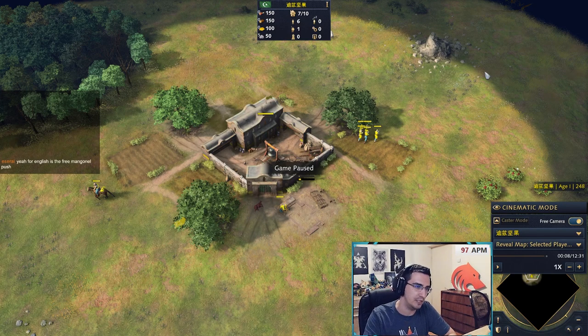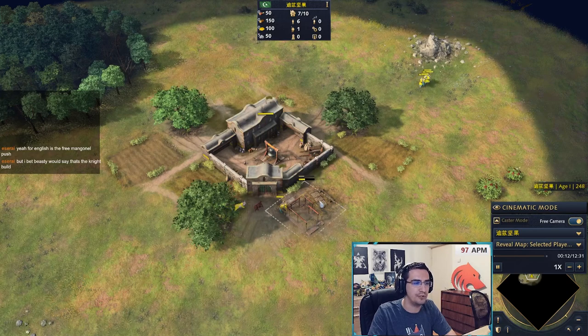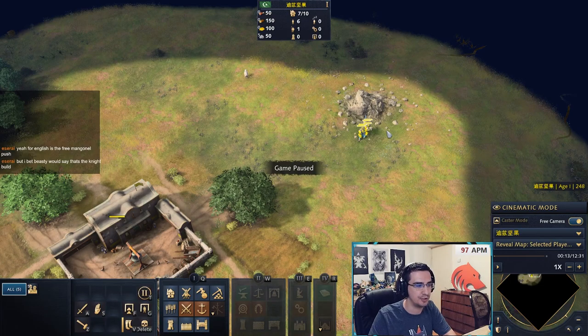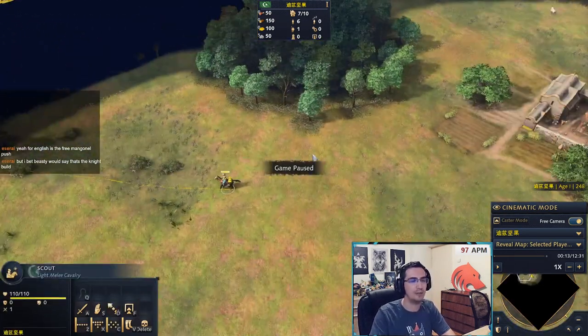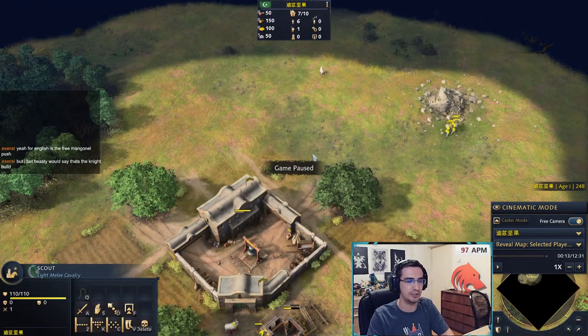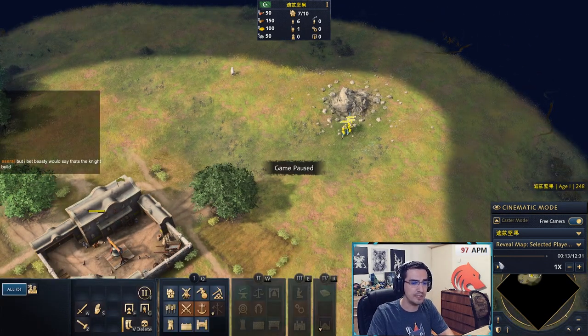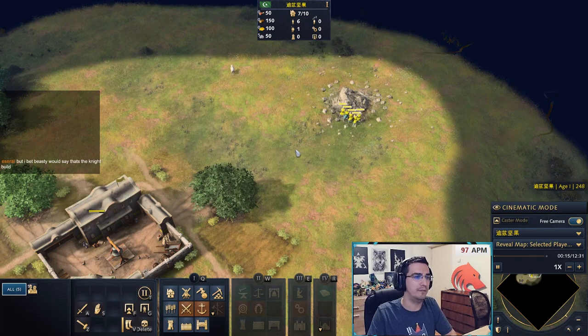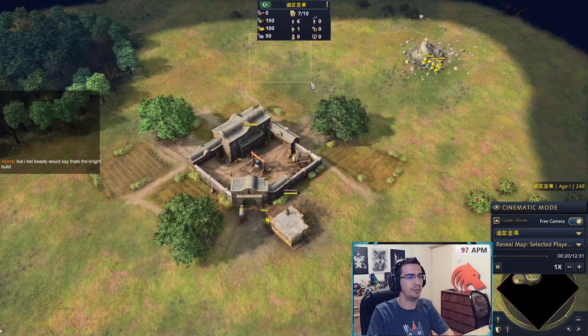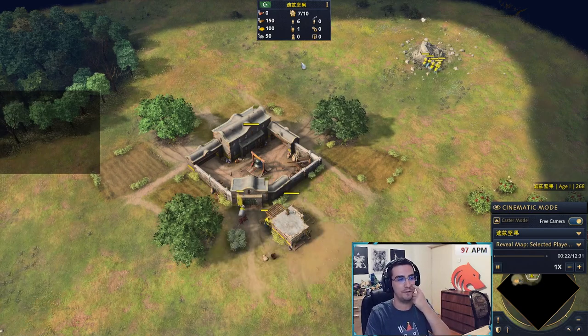Once the game starts, instantly build a house with one villager and send five villagers onto stone. The scout does scout things — collects sheep, the classic. The reason we're getting five villagers on stone is because we want to build an Imperial School, which costs 100 stone, and you start with 50.